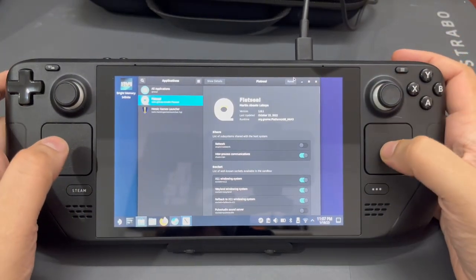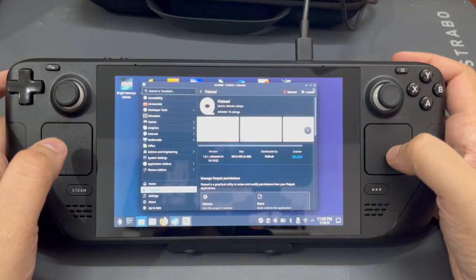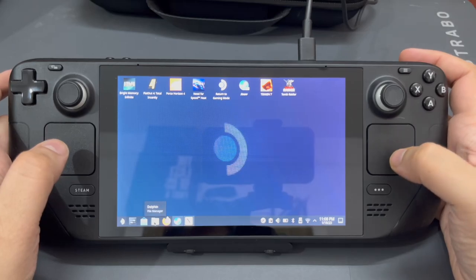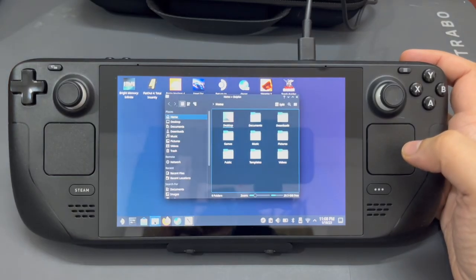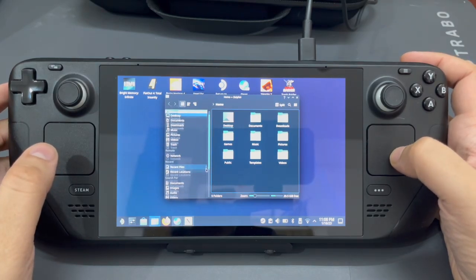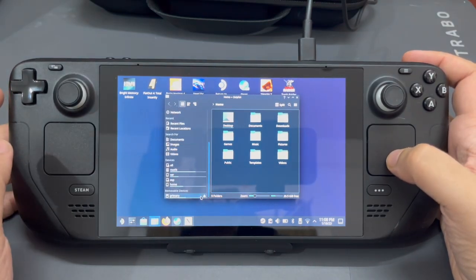Once we've confirmed that Flat Seal is installed and the apps are showing here, I'll close this for a moment and click on Dolphin — that's the file manager, similar to what you'd have in Windows or Mac. We'll go to Primary, which is the removable device.